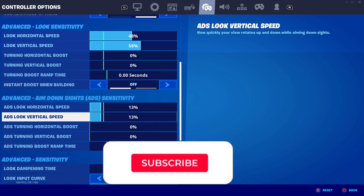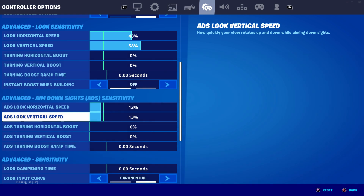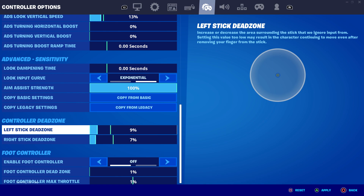ADS turning boost is off - I don't mess with boost at all. Look dampening time is zero, look input curve is exponential obviously. Aim assist strength I actually play on 52%. Maybe I'll do a video playing on 50% aim assist or even zero if you guys want to see that.